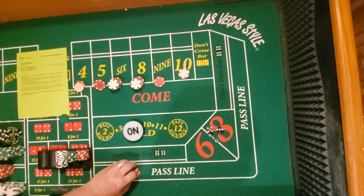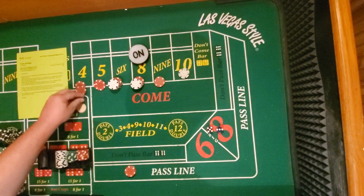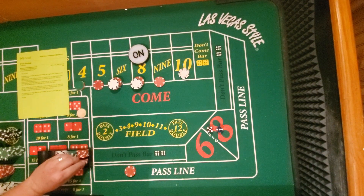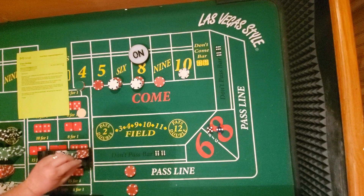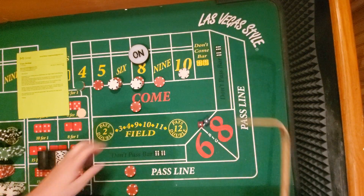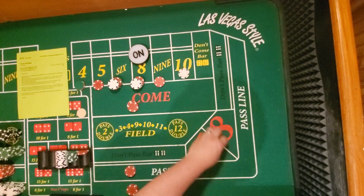Okay, this would have been on the pass line — my bad guys. These bets are off now — two hits, he's off. He said add odds, so I'm going to add the same amount as odds, and then he said do it three times like a three-point Molly. Aces — so we're gonna lose there. He didn't say anything about that, so we're just going to keep repeating until we have three.